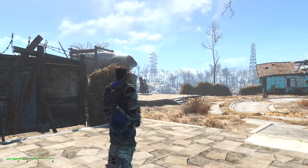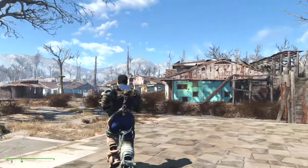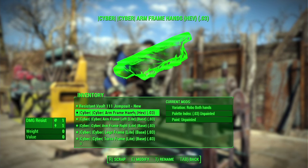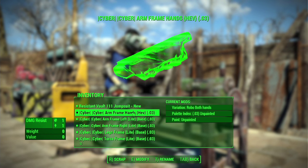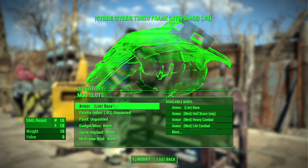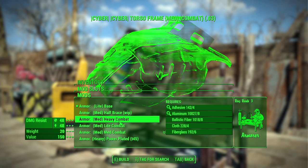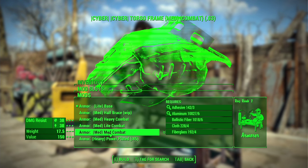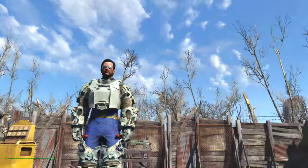It now looks like an exoskeleton that would actually support a lot of extra weight in your upper back. The cybernetic frame itself is not particularly strong at the moment — it's totally unmodified. Looking at the torso, I can change the armor from base light armor to a variety of different things: medium combat, heavy combat, or even power plated. Here is the medium combat armor piece, and my damage resistance has improved a little.